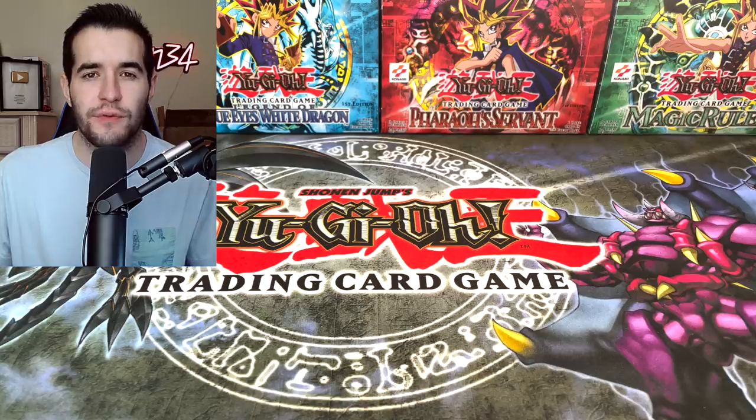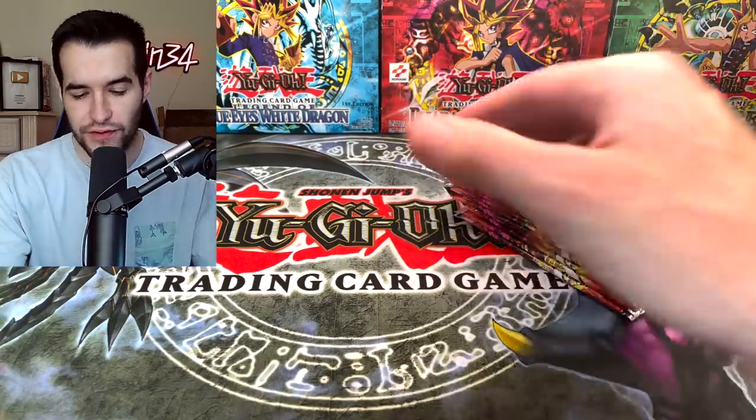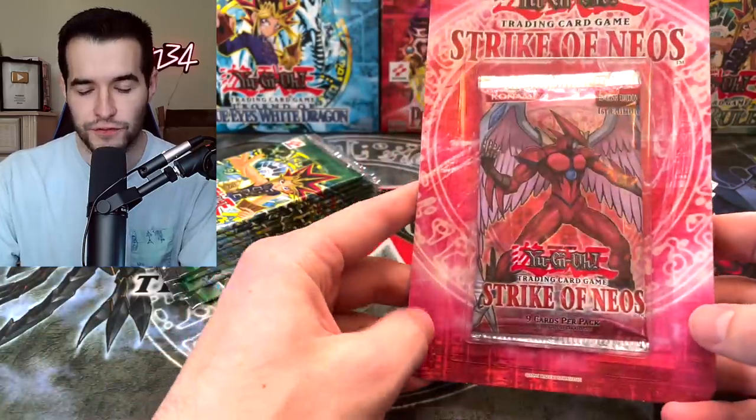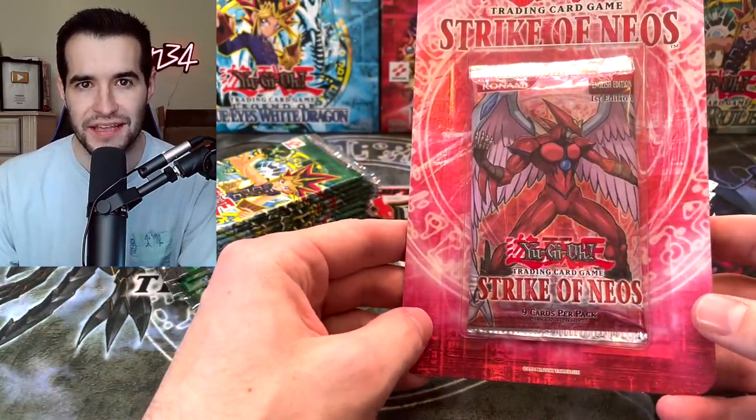Today we will be opening Magic Ruler versus Pharaoh's Servant original booster packs. What's up guys, we're back with another epic opening video. We'll be opening 10 Pharaoh's Servant versus 10 Magic Ruler, and not only that, we have a bonus Strike of Neos First Edition Blister that we'll be opening at the end.